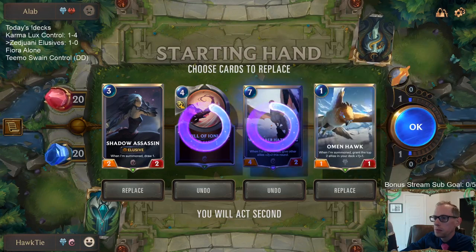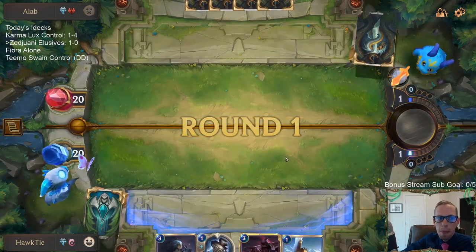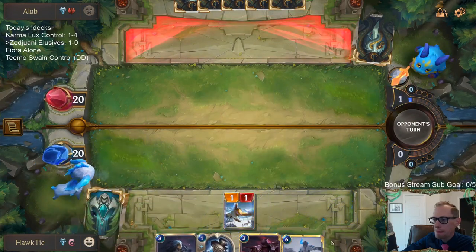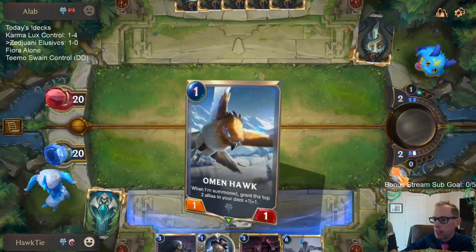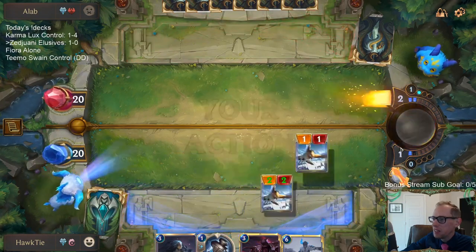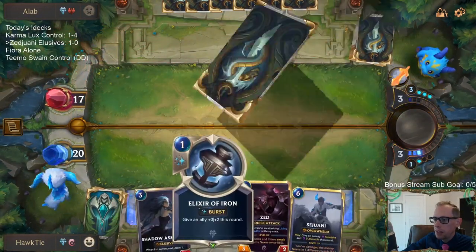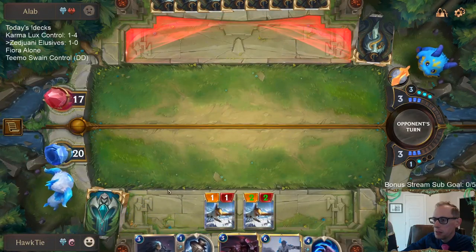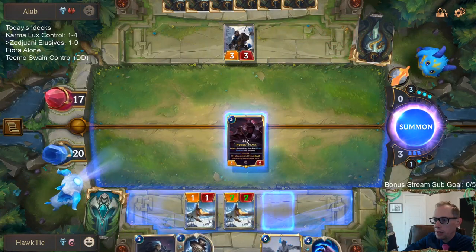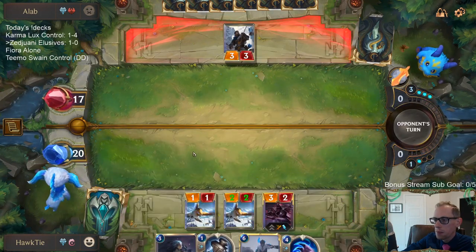Shadow Assassin — am I keeping you? Yes. That was a good play. Which would have drawn the Zed right now — get that 4-3 Zed, that'd be nice. So that's all good. I like that spot for the Omenhawk — we get to bank one mana for the Elixir of Iron, which is perfect. Let's just go Zed here and then be able to go straight to combat.